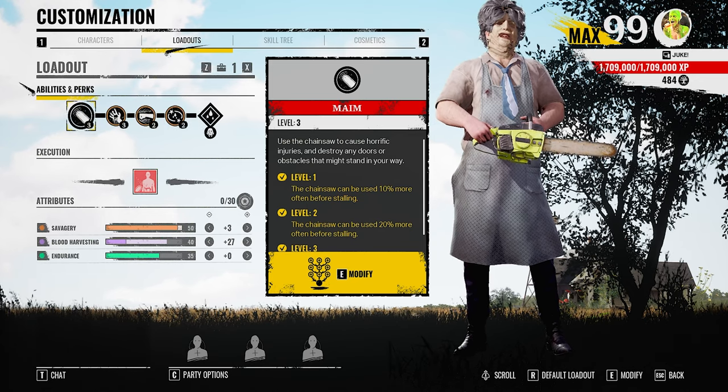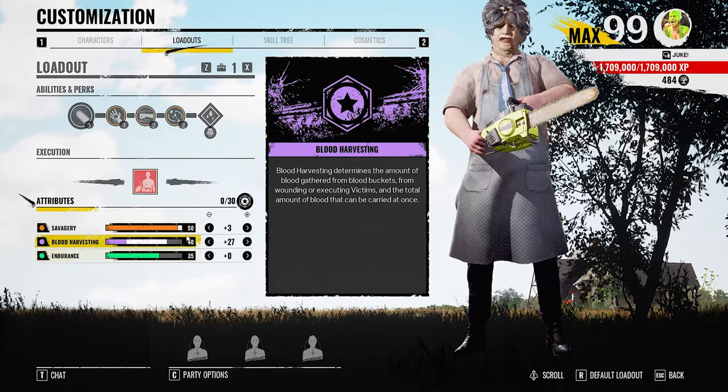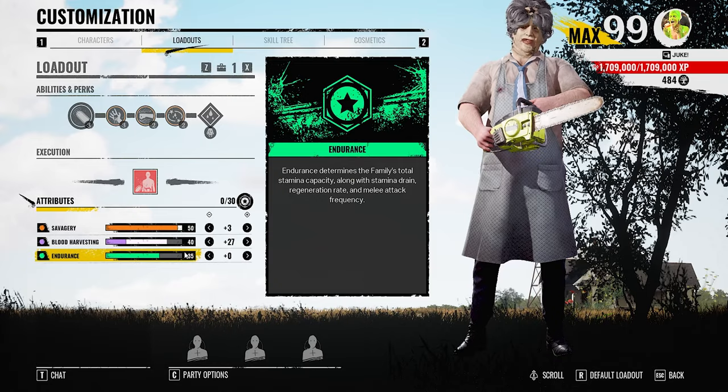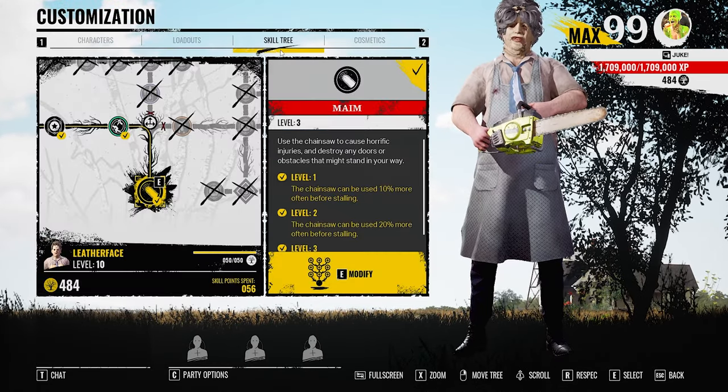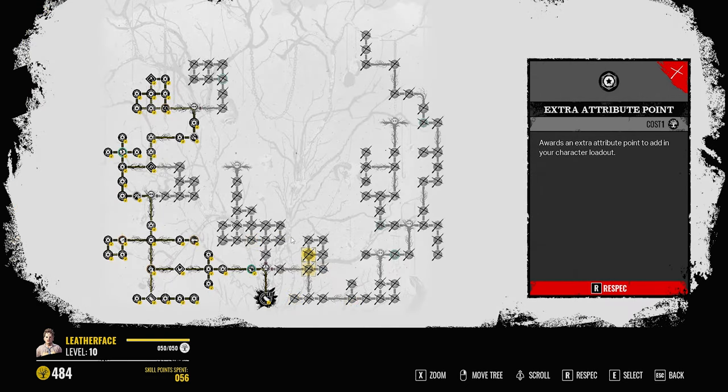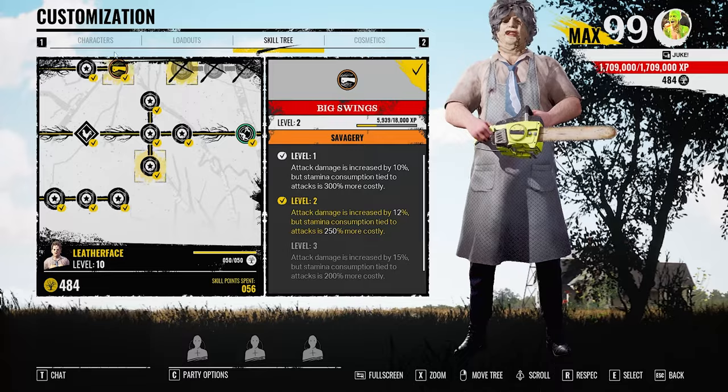With our stats we put savagery up to 50 and blood harvest at 40, and nothing into endurance — you don't need endurance. Here's the skill tree if y'all want to copy and use the build. If you use it let me know what you think. It's going to be crazy after this patch so I advise you to use it. Hope y'all have a blessed day — like, comment, subscribe if you're new.